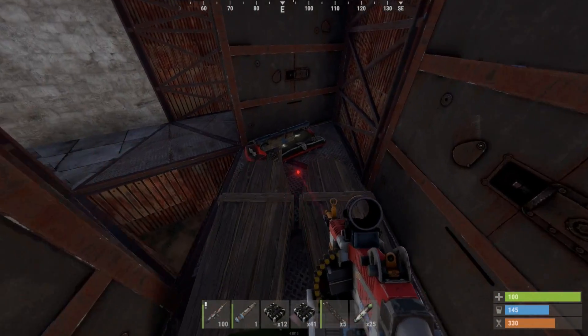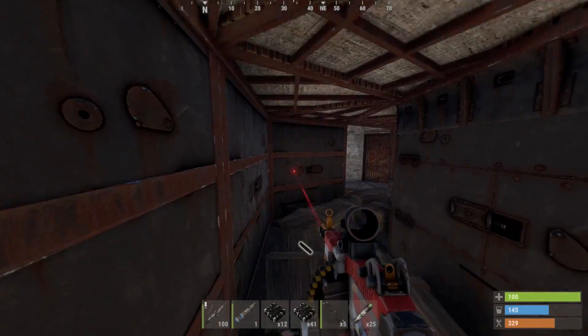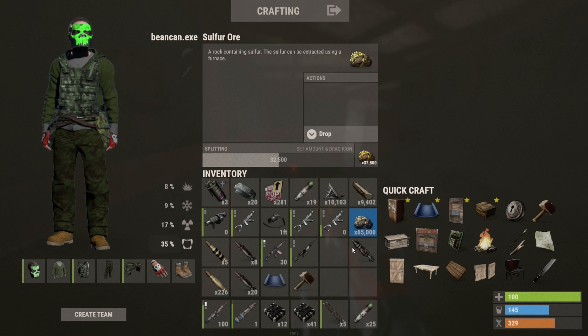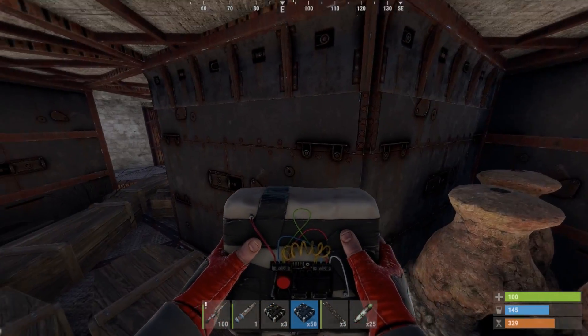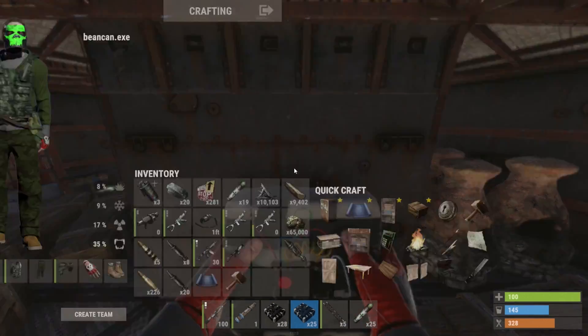So it looks like we blew into the right side because this is right on the shell. All of these coffins were laid out and we got 65k sulfur right off the bat. I brought about 44 C4 to this and we're leaving with 53 plus about 30 rockets and the 65k sulfur. I'm going to go ahead and blow straight into the center here — maybe we can find a TC. This one is hard side. Let's go ahead and just C4 straight in here. Not going to use too much more — don't want to eat into the profit.